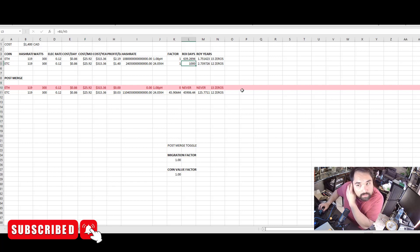Post-merge, same kind of analysis. If all Ethereum hash rate comes over with a 100% migration factor, we're looking at a 45-fold increase in Ethereum Classic network difficulty and hash rate — the profit per unit gets divided by a factor of 45.